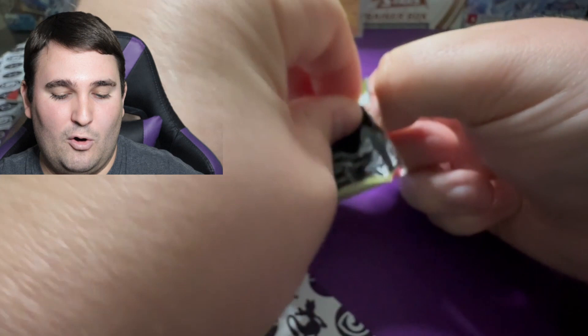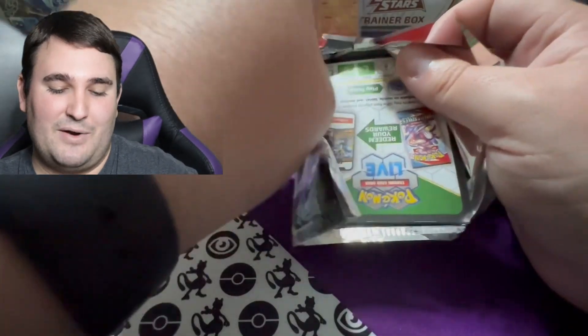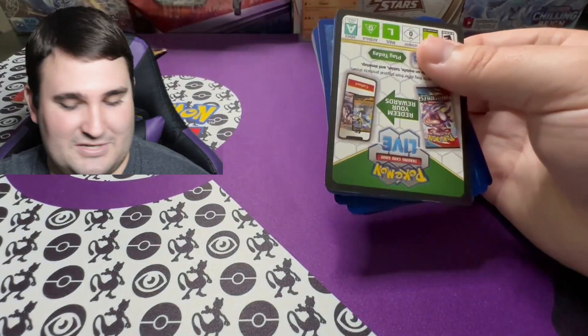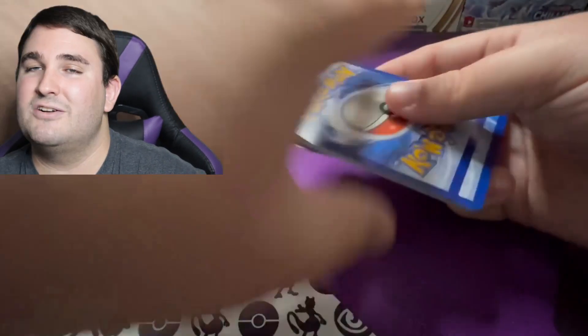We are getting into the next pack to see what cards are going to be inside. I am hoping beyond all hope I can pull the Gyarados or the Arcanine from the ancient terrestrial form — I'm probably not even saying that right, but you guys know what I'm talking about. Feel free to correct me down in the comment section — I always love having people help me along my Pokémon journey. There's the third code card going out to y'all.